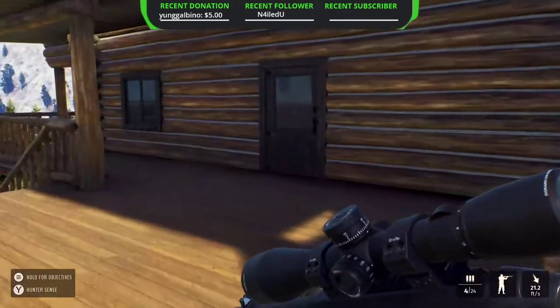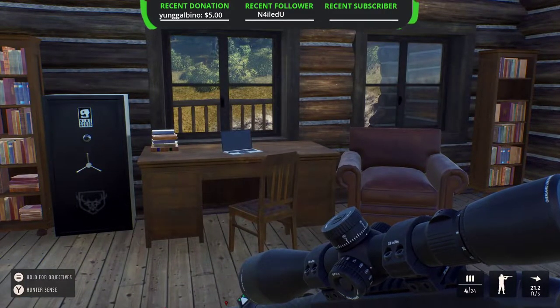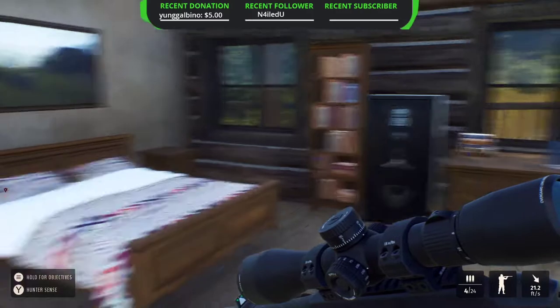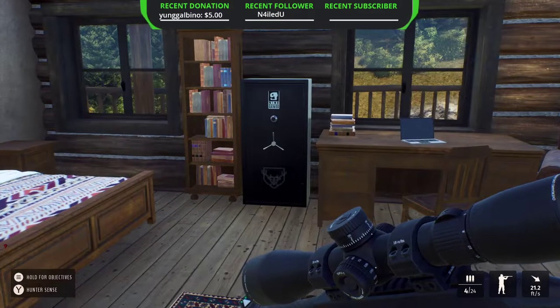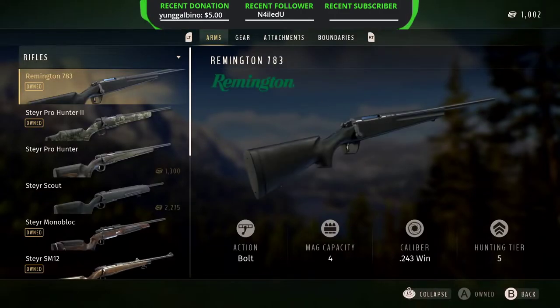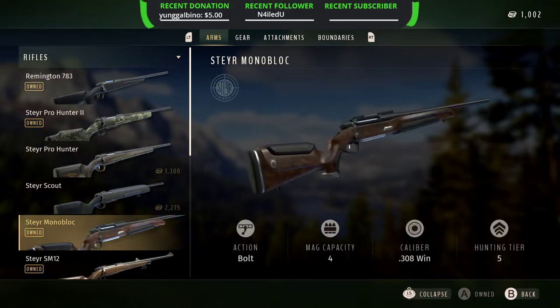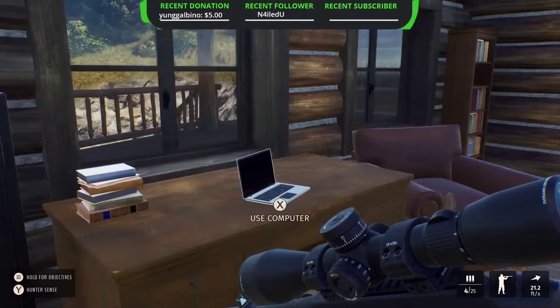Alright everybody, welcome to the channel. Today we're going to be doing something a little different than I normally do — we're going to be going over some tips and tricks for Way of the Hunter. If you come from games like Hunter Call of the Wild, you're going to realize this game's a little harder. It doesn't just hand you stuff as easily; in Hunter Call of the Wild everything was behind level walls, animals constantly called out, there were visible tracks everywhere, and it kind of handed you everything.